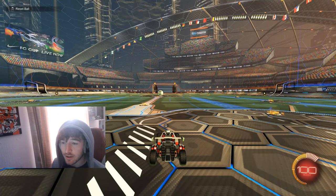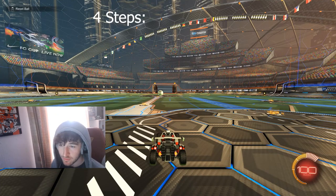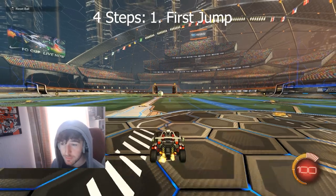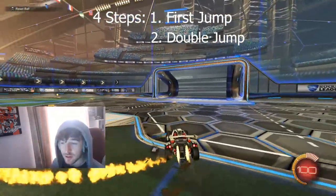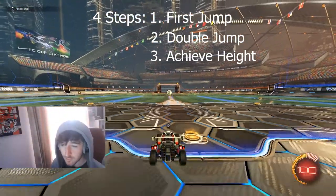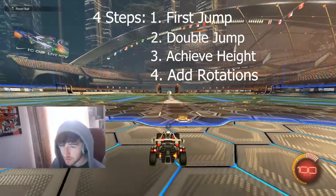I'm going to keep this as simple as I can for you. Four steps, very simple, very easy. First one is going to be getting your first jump. Second one is going to be getting your second jump. Third one is going to be getting the height that you want. And the fourth one is going to be adding spins and rotations.